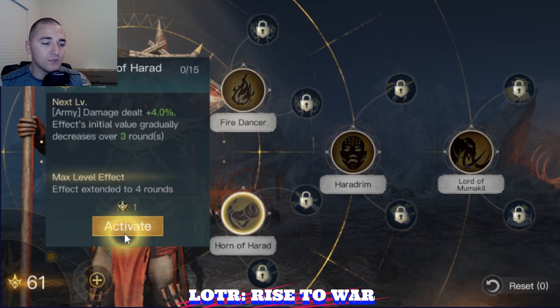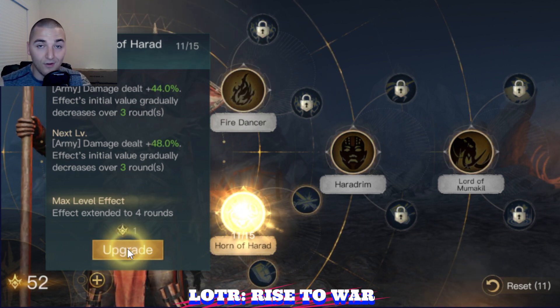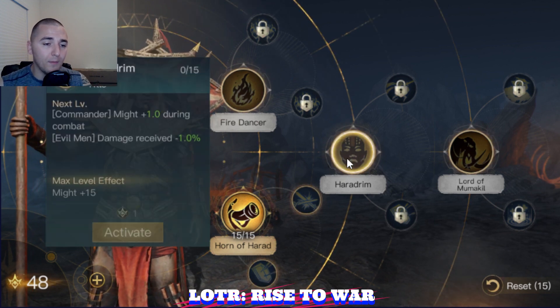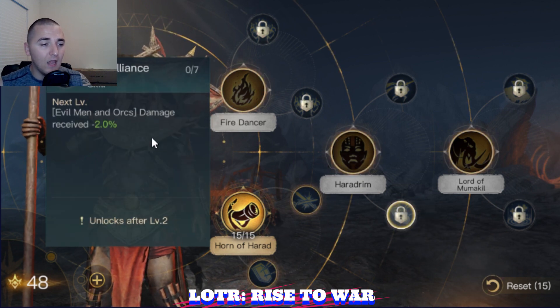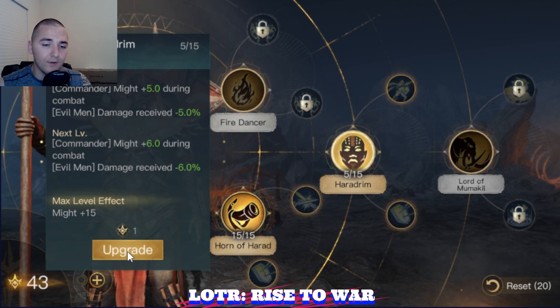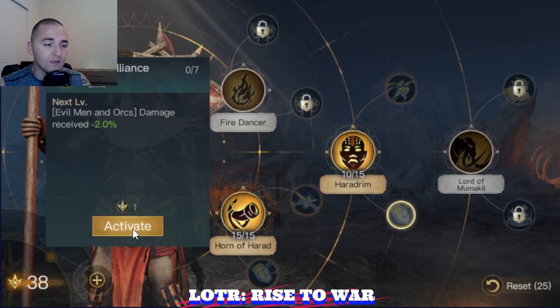Your first 15 points are going to absolutely go into Horn of the Hurrah — there are no ifs, ands, or buts about that. From there, we're going to drop up into the Hurrahdrum tree so we can grab Hurrahdrum and Evil Alliance to reduce our damage taken. The first 30 points is going to look like this.